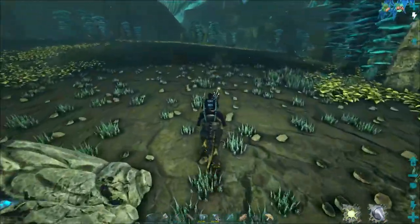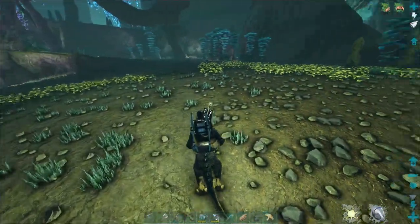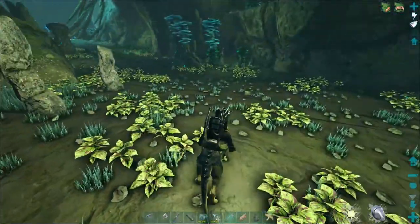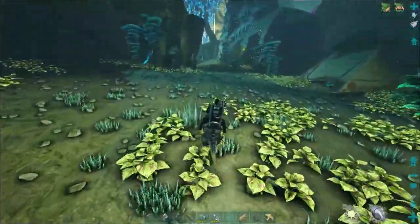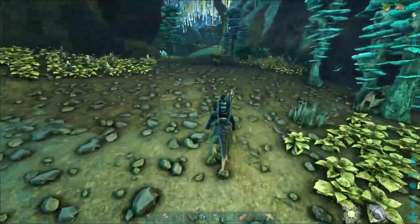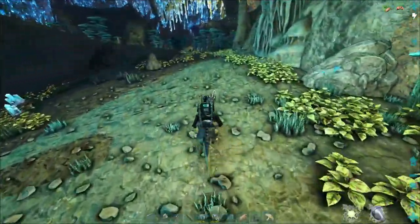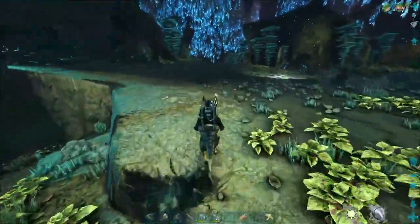Hopefully we don't see any more basilisks — well, actually maybe we should, because we do need the scales for summoning Rockwell. Speaking of that, in the next video we'll be going down in the same cave we'll be finding the glowtail in, and we'll be trying to grab some of the artifacts. We need three artifacts to summon Rockwell, and one of them happens to be at the end of that cave.